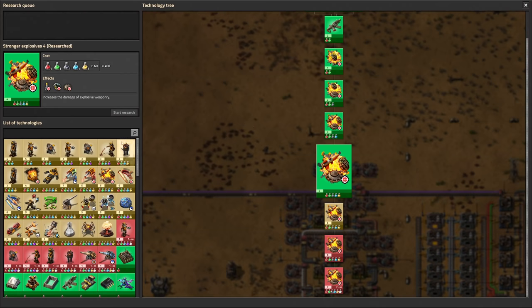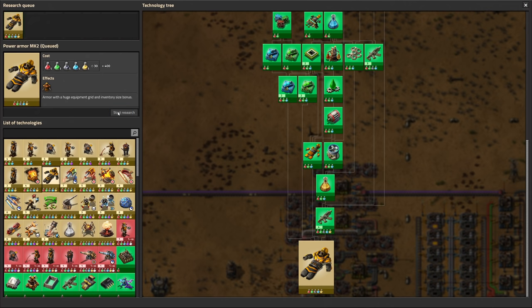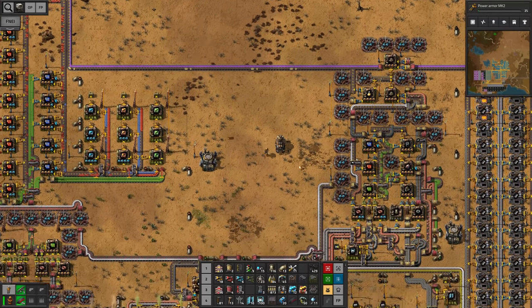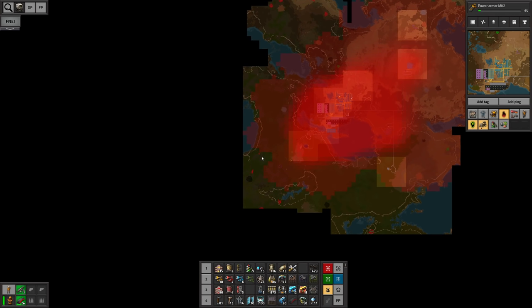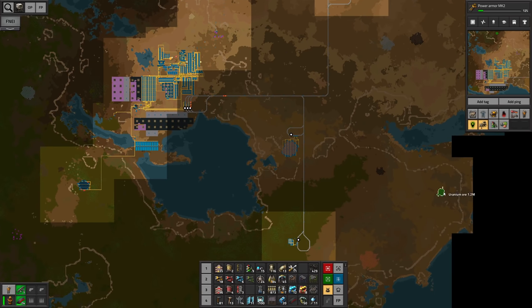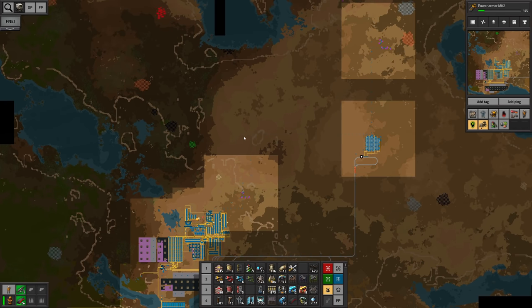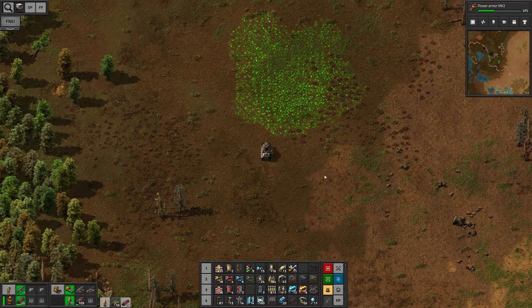Stronger explosives is the next research. I think at this point I might want to dive into power armor mark 2 — I actually completely skipped the first power armor; I didn't deem it necessary with the small base we're dealing with at the moment. Pollution is slowly getting out of hand, and I will have to take care of some more encampments. But even more importantly, we have some uranium ore — 1 million. This should probably last us for the rest of the game. There would be another one over there, but this one here is fairly close to water, which we need, and it is also quite protected and close to the base. I think we should have everything we need from here.